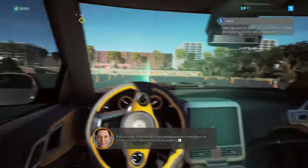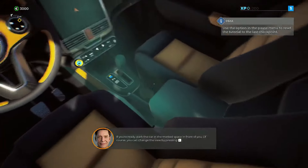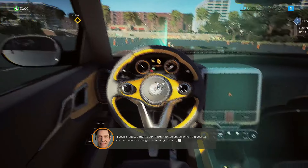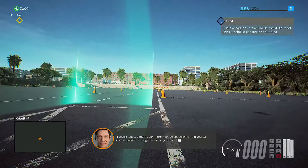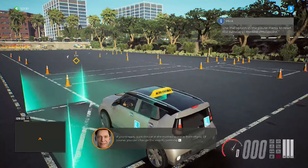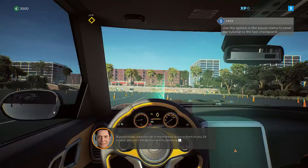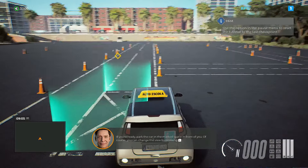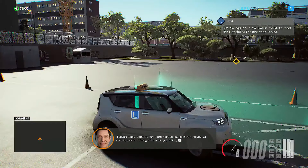Now you can drive. Increase the speed by pressing the accelerator. Just keep in mind that the game will require you to make precise manoeuvres. If you're ready, park the car in the marked space in front of you. You can change the view by pressing the view button. Oh wait — maybe I should have listened. How do I go into reverse?